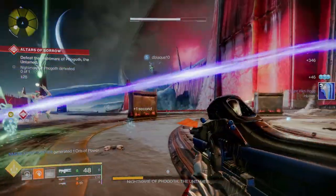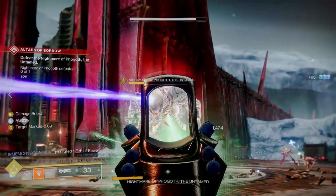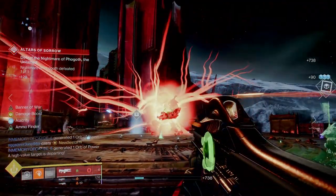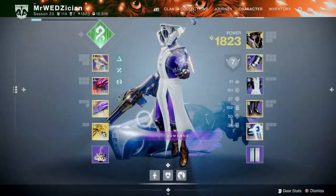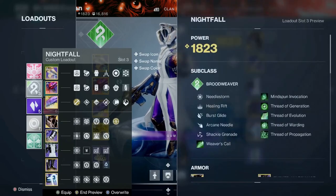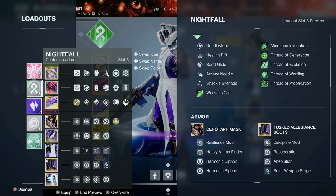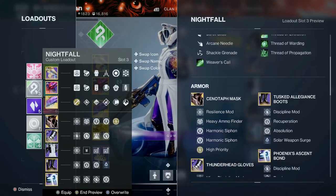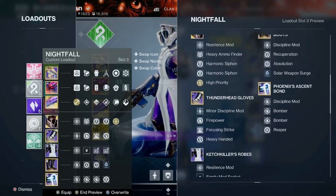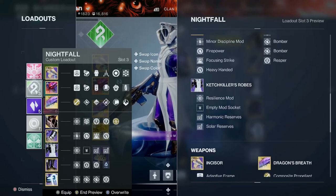I have tried this setup on both Solar and Strand, two of my favorite subclasses for the Warlock, and it works great. I'm going to show you the build I used for my Strand Warlock with Cenotaph. The build is simple, and I don't want to waste your time going over every single mod or armor piece, so just take a look at the build on screen. I'll also put the Destiny Item Manager link for the build in the description and in the pinned comment, so you can make changes as you see fit.